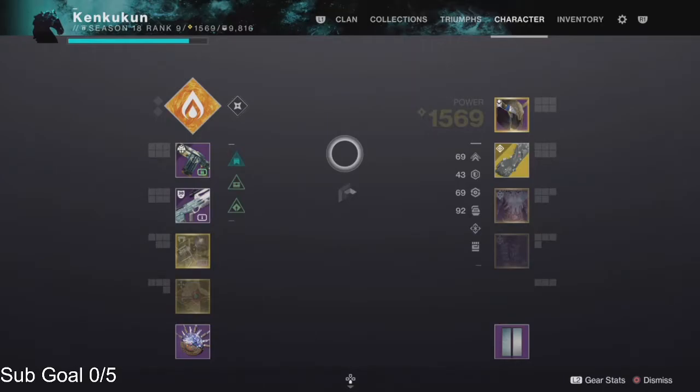I'm running the Aeon gauntlets. Each class has Aeon gauntlets of some type. When you inspect these gauntlets there's a unique mod for each one — it comes in a set of three. You can set the mod so that when you kill mini bosses and bosses with a finisher, you generate heavy ammo for your team, not for yourself but for your team.